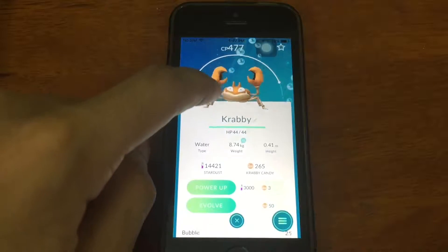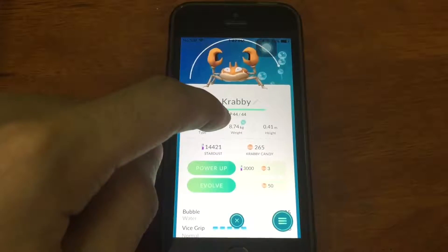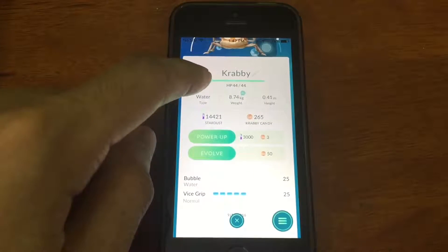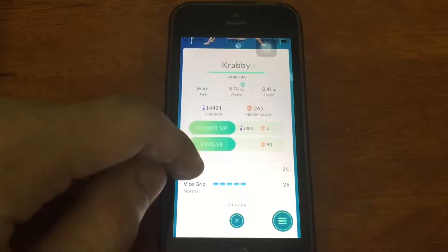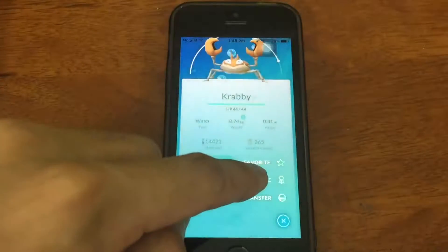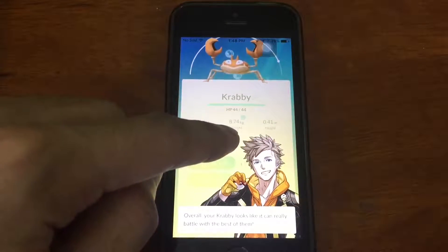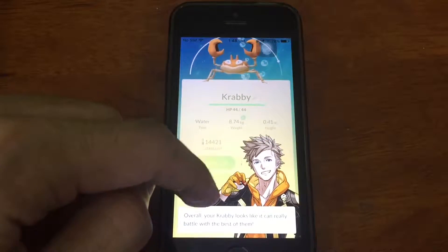477 Combat Power Krabby, 44 HP, 8.74 XL weight and 0.1 meter, vice grip, normal bubble. So I press it a little bit just to check and let's see how it goes. Alright, so this is the best of them.